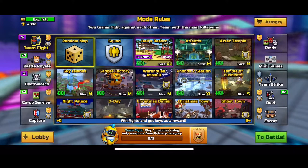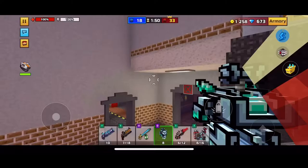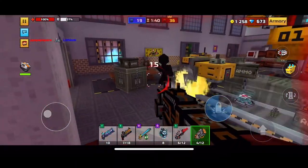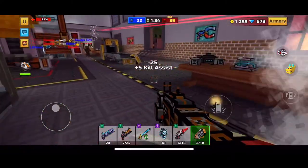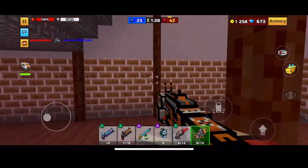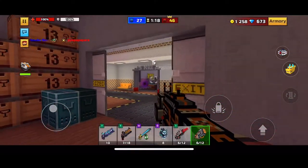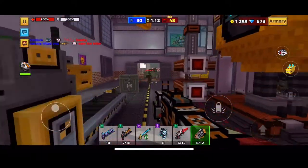For the team fight, let's do Gadget Factory — I like this map. First impressions: it seems to not be a one-shot, it's more like a ten-shot that shoots nine then you shoot one extra. Honestly, I don't like it too much. It looks like it should have a scope, it looks like you should be able to zoom in, but it just doesn't let you, which kind of sucks.